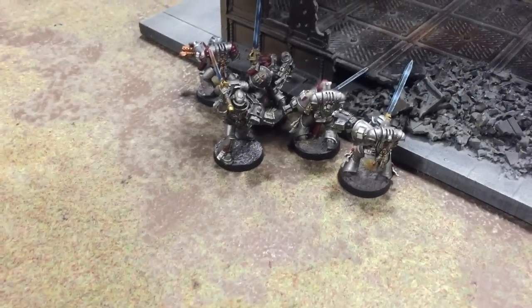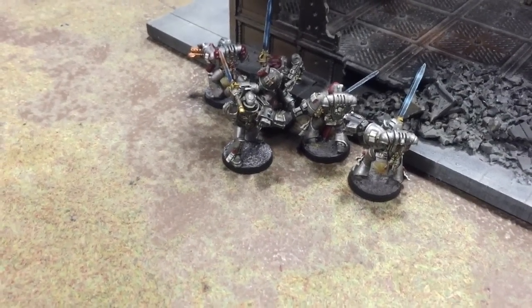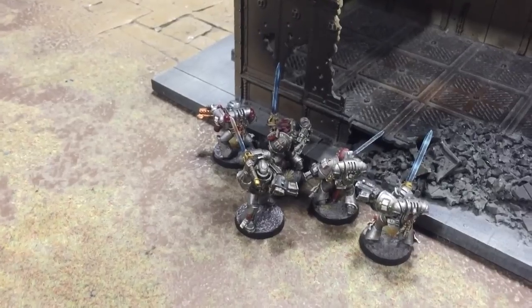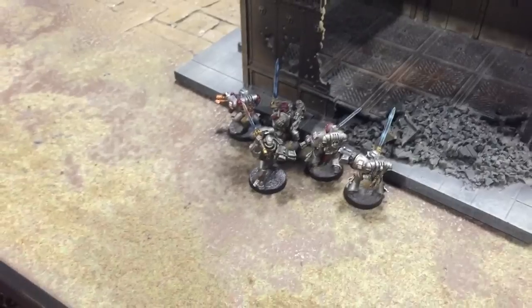In the assault phase it may not surprise you to know that tiny squad was wiped out. A one-inch consolidation means they don't get to go very far, but yeah — no surprises, wiped out.